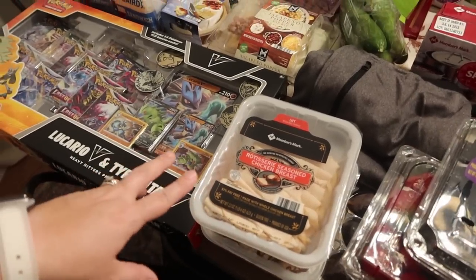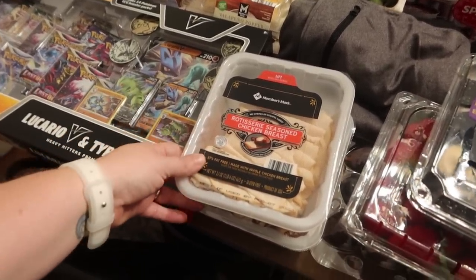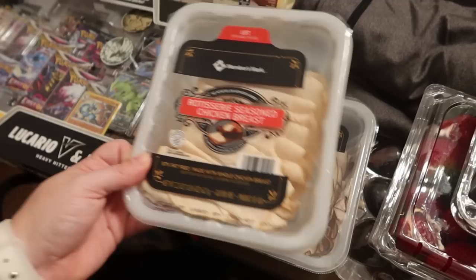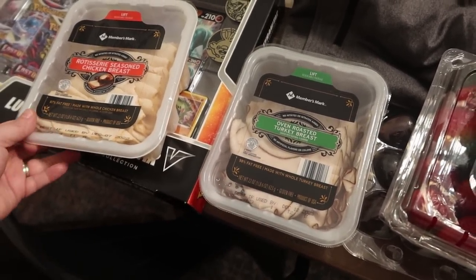Bryce has been loving a mixture of turkey and chicken as far as deli meat on sandwiches. So I got the Members Mark rotisserie seasoned chicken breast — a 22-ounce package — as well as the oven roasted turkey breast, also a 22-ounce package. These are just going to be for sandwiches.